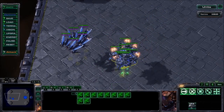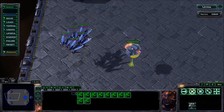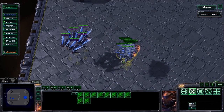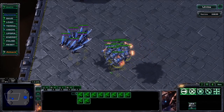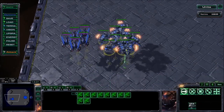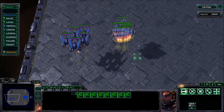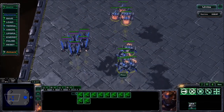In the mid game or late mid game, you want to have the units you had before - like tanks, hellions, thors maybe - plus a couple of ravens and a couple of vikings. Most of the time you want to have more vikings than ravens.